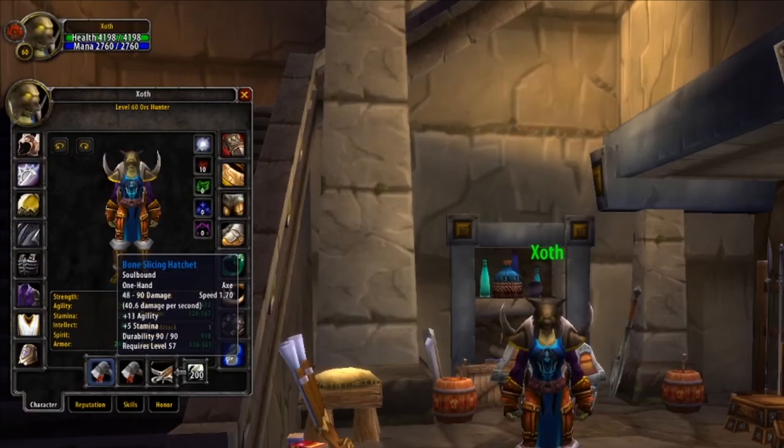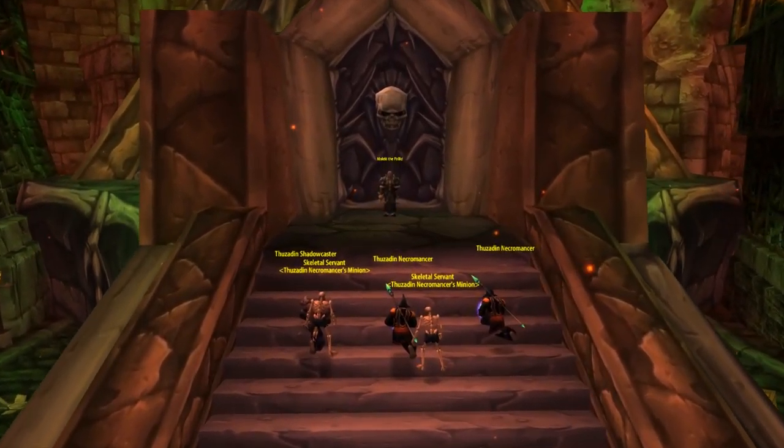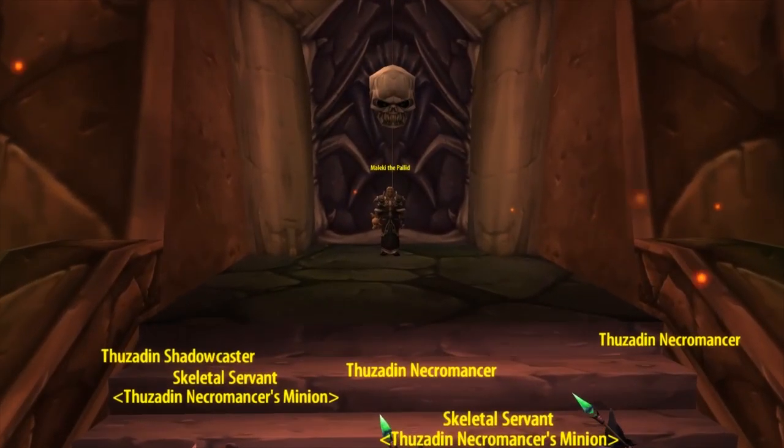Moving on to weapons — weapons for Hunters are basically stat sticks, as when you're in melee range you want to get out as quickly as possible. The best stat stick for PvP is the Bone Slicing Hatchet: 13 Agility and 5 Stamina — your two preferred stats in high quantities. You'll want 2 of these. They come from the Undead side of Stratholme, dropping from Maleki the Pallid, one of the 3 bosses guarding the Ziggurats.